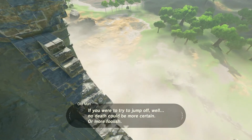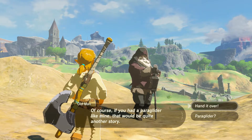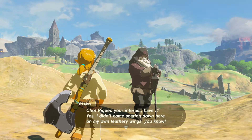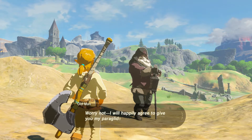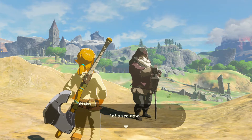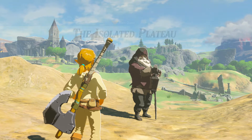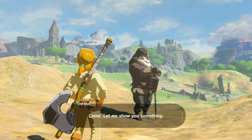Of course, if you had a paraglider like mine, that would be quite another story. Paraglider! Oh, it's cause I clicked B instead of A. Piqued your interest, have I? Yes — I didn't come soaring down here on my own feathery wings, you know. We saw you. Worry not — I will happily agree to give you my paraglider, but not for nothing. How about I trade it for a bit of treasure that slumbers nearby. Main quest: The Isolated Plateau. Open your adventure log — adventures will be detailed here. Come, let me show you something.